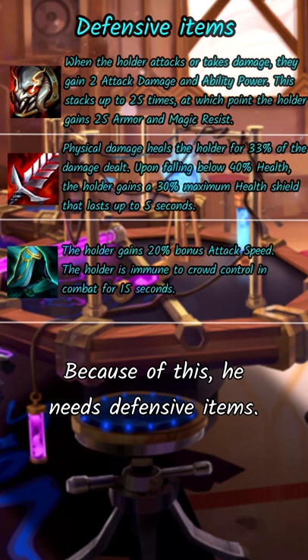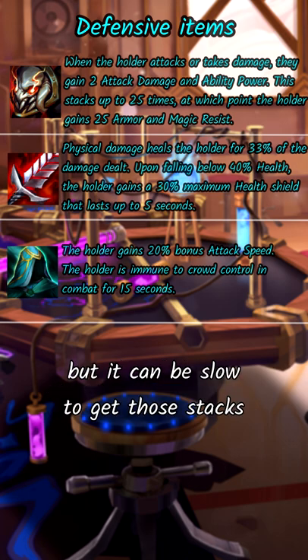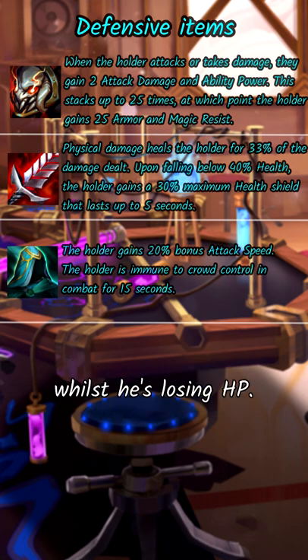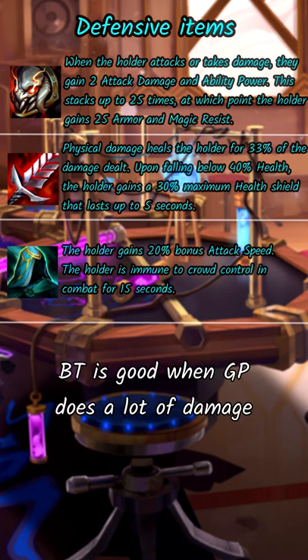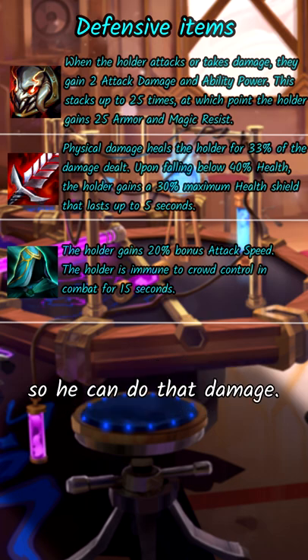Because of this, he needs defensive items. Titans gives GP a lot of damage and makes him tankier, but it can be slow to get those stacks whilst he's losing HP. BT is good when GP does a lot of damage, and QSS stops him from getting CC'd so he can do that damage.